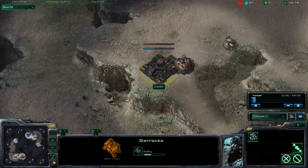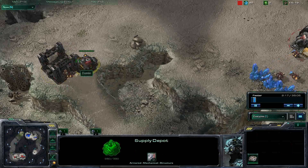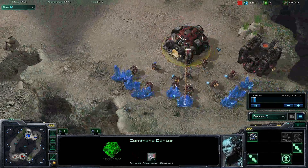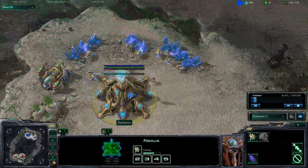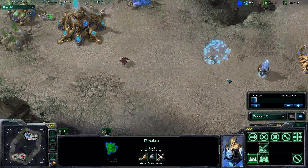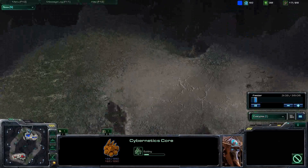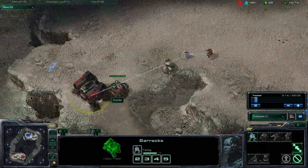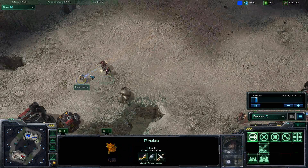Barracks going down as well for the Terran. I think there is a little gap here, so the probe should probably be able to sneak right up there and scout. The barracks placement does indicate there's not likely going to be any kind of tech lab reactor going down. Getting his refinery down as well, so you'll probably see barracks and factory builds. Gas going for Protoss as well. There's a second Pylon — we should see Cybernetics Core going down here. The probe does get in just fine. Orbital command going down.